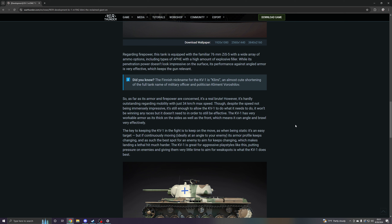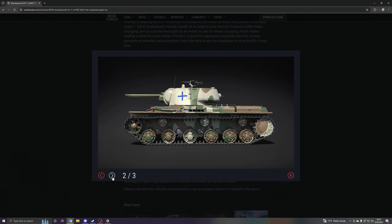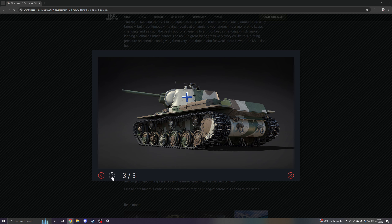Regarding firepower, this tank is equipped with the familiar 76mm ZIS-5, with a wide range of ammunition options, including types of APHE with a high amount of explosive filler. While its penetration power doesn't look impressive on the surface, its performance against angled armor is very effective, which keeps the gun relevant. You'll also notice that this thing gets a mounted MG, which is so rare for Russian tanks until you get to the later mid-to-late tiers — like the IS-2 modification of 1944. So seeing a lower-tier Russian tank with a machine gun is interesting — I'm assuming this is actually a Finnish gun, but it doesn't say yet.